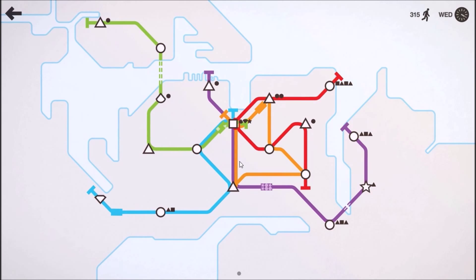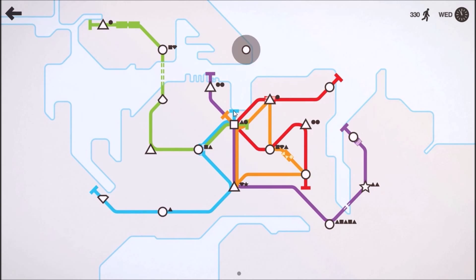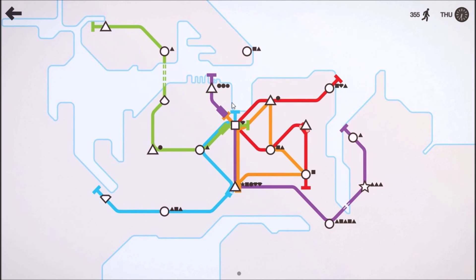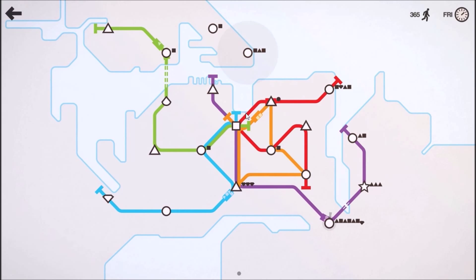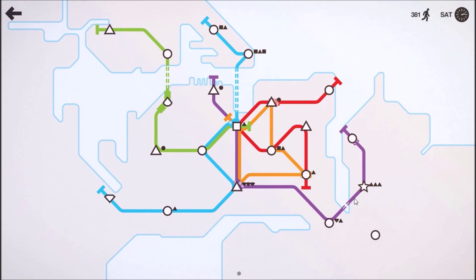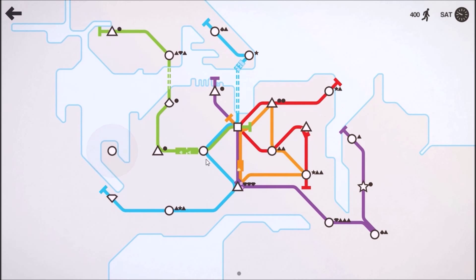That means that instead of having a central hub like we have here, we just need to establish a connection to one of these points. We have another circle here. That has to go both ways then. We'll extend out the blue line there and there, and add the second train to the other one — especially now that it has that second circle station in a row. We're already up to 400 people, which is quite good.